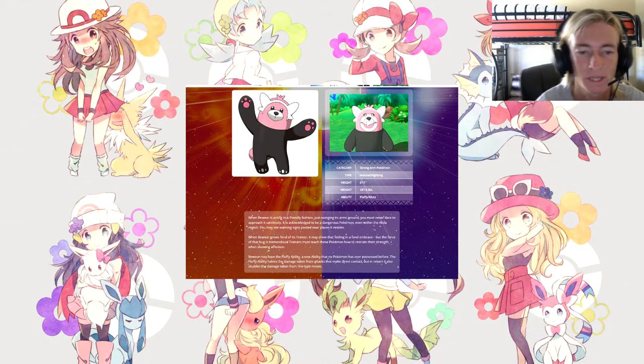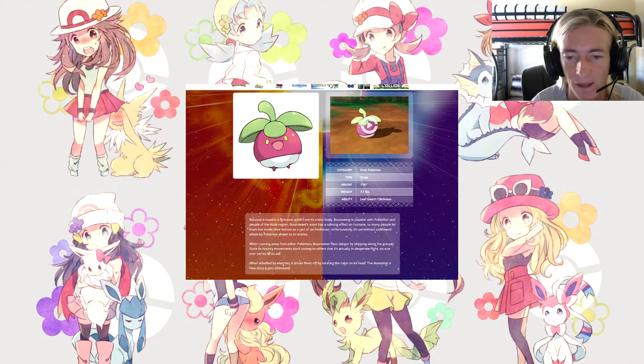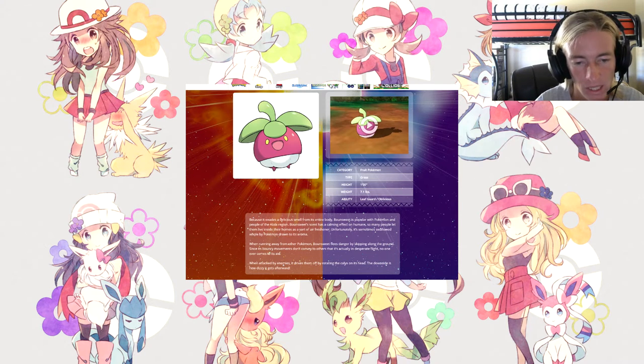Bounsweet exudes a delicious smell from its entire body, is popular with Pokémon and people in Alola, and many people let it live in their homes as an air freshener — unfortunately it's sometimes swallowed whole by Pokémon drawn to its aroma. When running away, Bounsweet flees danger by skipping along the ground; its bouncy movements don't convey that it's in desperate flight, so no one comes to its aid. When attacked, it drives enemies off by rotating the calyx on its head, though it gets dizzy afterward. Category is the Fruit Pokémon, type is Grass, height is 1, weight is 7.1, abilities are Leaf Guard and Oblivious.